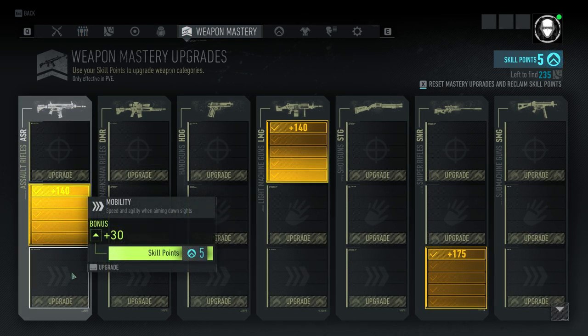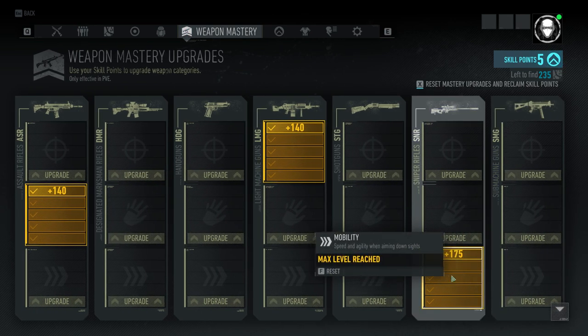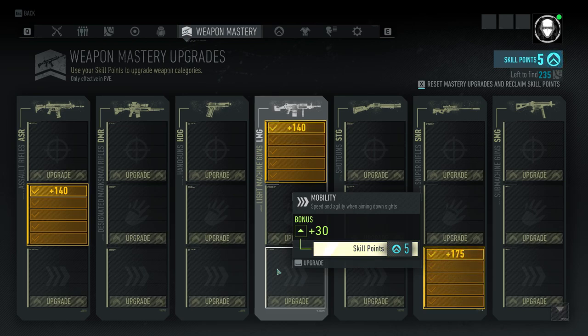These are pretty high bonuses — you guys just saw me shoot that SR-3M Tactical. It makes a dramatic difference in gameplay and kind of brings the weapons in the game closer to Wildlands in terms of their recoil properties — if not making them even better than the weapons in Ghost Recon Wildlands.